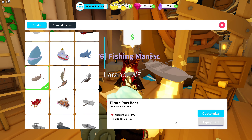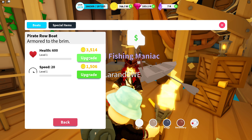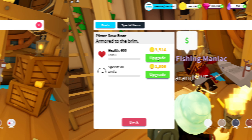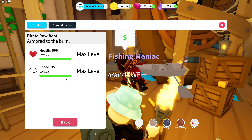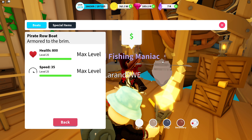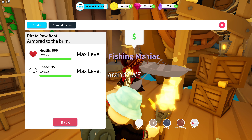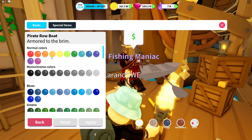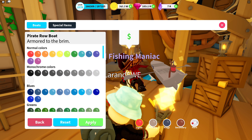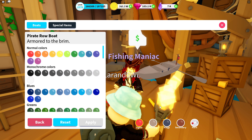We're gonna buy this one, customize it, and upgrade it. I'll skip the time lapse and go straight to maximum health and maximum speed. Health 800, speed 35. We can customize — I believe we can customize the light that emits from the back. We're gonna try some colorful lights — make it pretty ugly actually, with different colors on the different pieces.